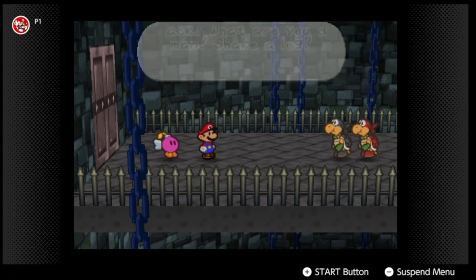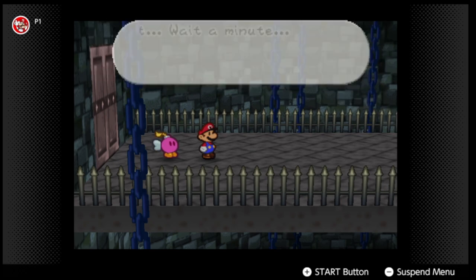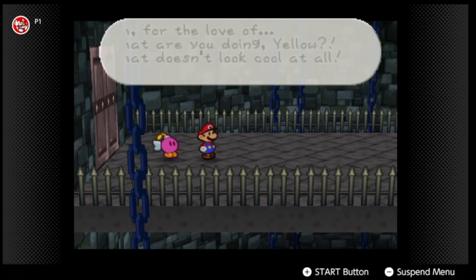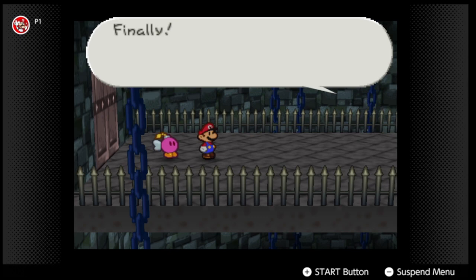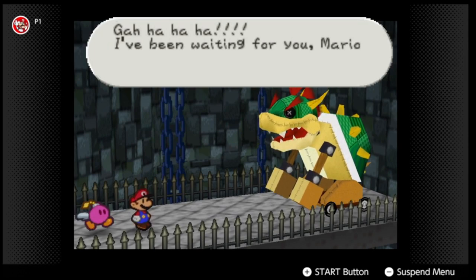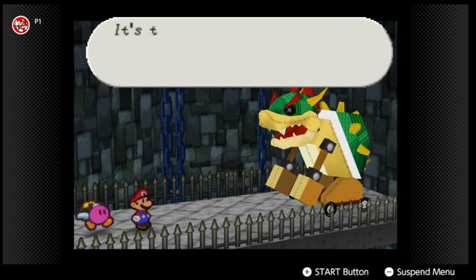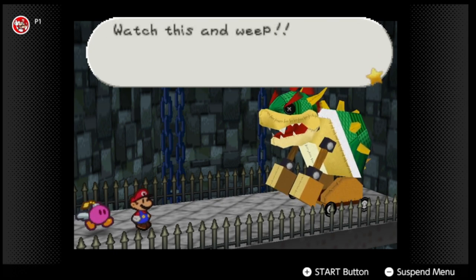The boss intro plays out with the Koopa Brothers getting ready — they're fumbling around trying to look cool. Then the main boss appears: "Ha ha ha, I've been waiting for you, Mario! The strongest and the coolest — the great evil King Bowser asked me to beat these foolish ideas out of you. Save Princess Peach? Please watch this and weep!"